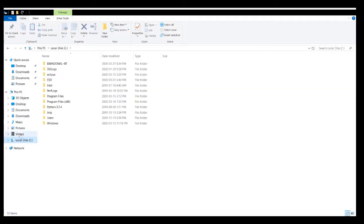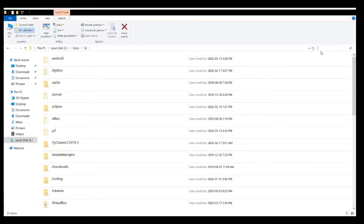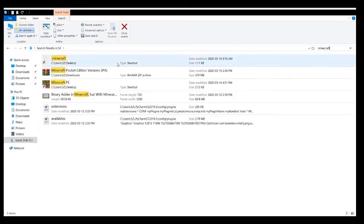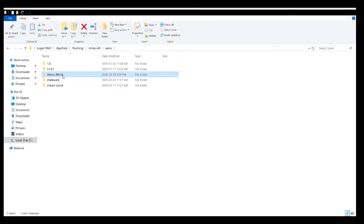Now what you want to do is go to your local disk, go to Users, go to your user, and look up Minecraft. I have a .minecraft shortcut so it will show up faster, but if you wait for it to load just click on the .minecraft folder, go to Saves, take the demo world, Control+C, Control+V — copy paste — then you can click delete on the original.